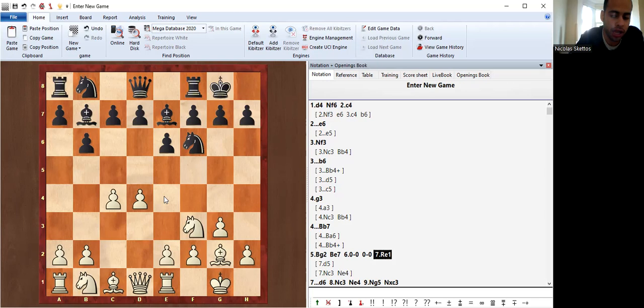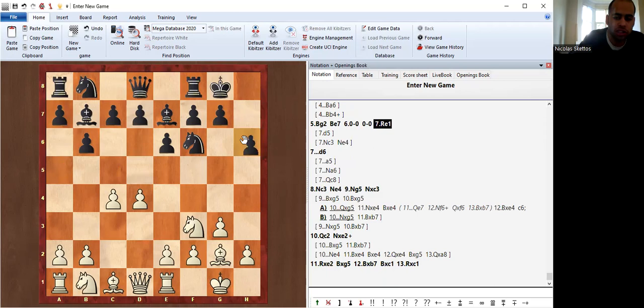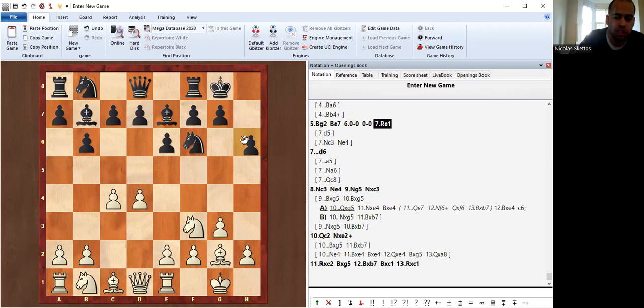Re1 is a very interesting move and you might even catch your opponent off guard since they'll be more used to Nc3. Black has a number of choices here: apart from d6 — the topic of this video — they could go a5, Na6, Qc8 to protect the bishop, or h6. Ne4 is best met with Nfd2, which takes advantage of a very important detail in the Queen's Indian: white's bishop on g2 is protected by the king, while black's bishop on b7 is unprotected. Tactics in chess arise very often because of undefended pieces, and this video will prove that.